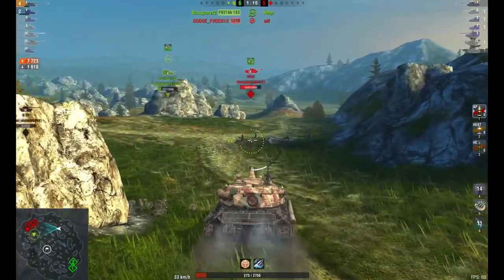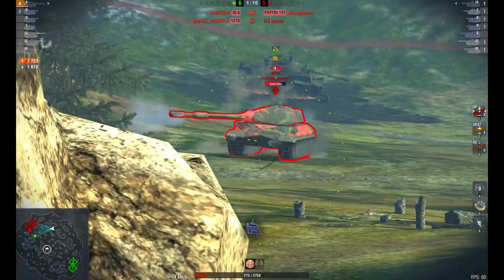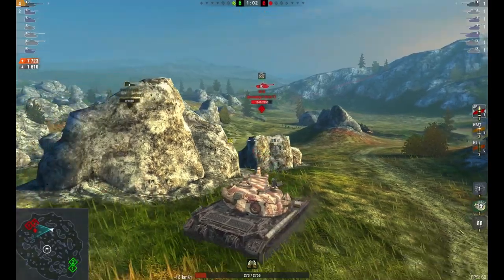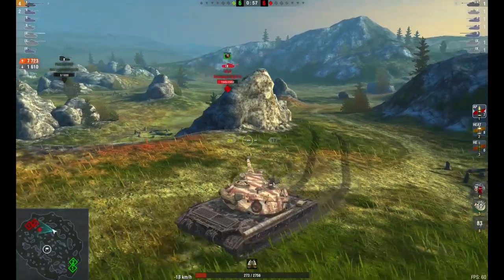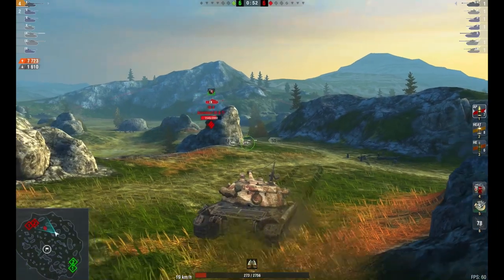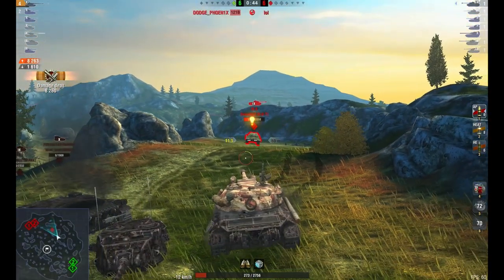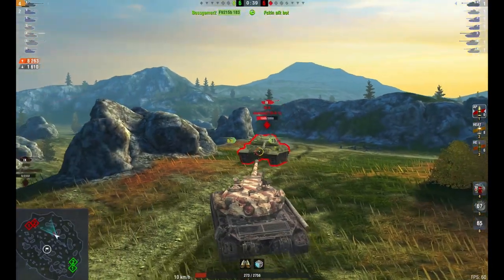Now we've got the IS-8 who is in their spawn, but as you can see he is not AFK — he is moving. Not only is he moving, he's going to take out the 183, and he does. That's a bounce there by Wincher. Wincher is now on just over 7,700 damage. If he can take out the IS-8, what a damage count this will be. The IS-8 seemed to be AFK for the majority of the game, but he's clearly not AFK now.